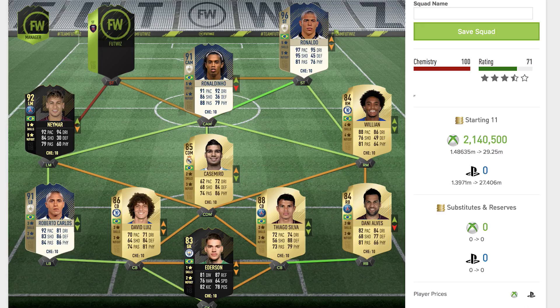The penultimate player is Ronaldo — R9 — one of the best if not the best striker to have ever lived. He's a 96 rated striker icon card with five star skill moves and five star weak foot after FIFA patched and upgraded it. His stats are 97 pace, 95 dribbling, 95 shooting, 81 passing, and 76 physical — an absolutely outstanding card.